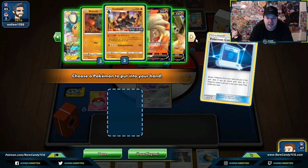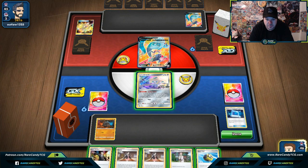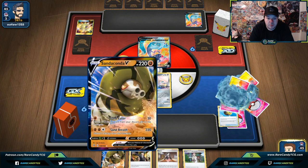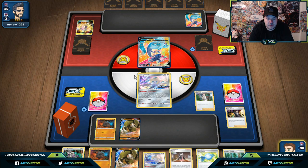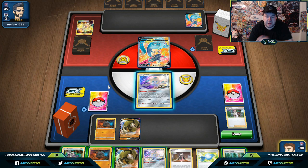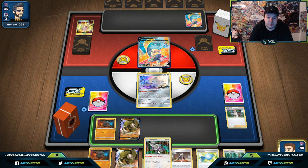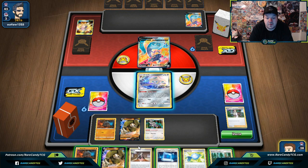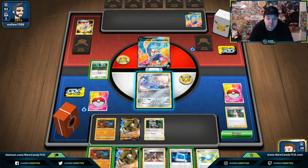Let's go Pokemon Communication — I want to get out a Rolycoly with 70 HP. I'm going to choose the Marnie just so we have options, but I think I'll go Professor's Research and check through the deck. I'll just go in with Research and try to get something going. We did get a Viridian Forest, which means we are able to kind of get set up here. Let's Primate Wisdom this on top of the deck — it looks like we got the turn-two Coalossal; we're just trying to get out of the active spot.